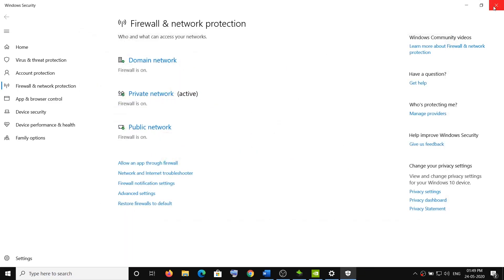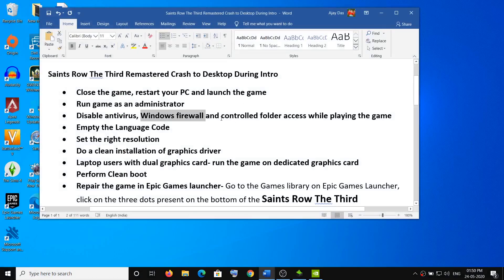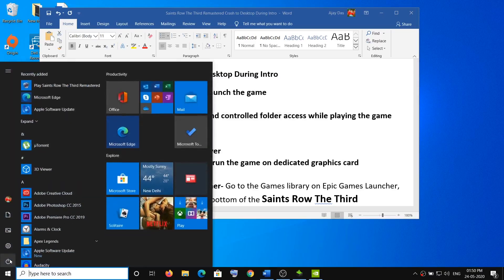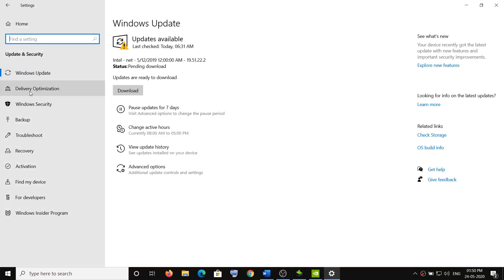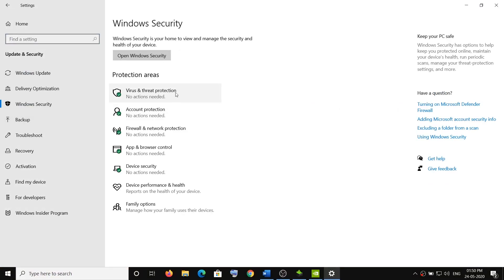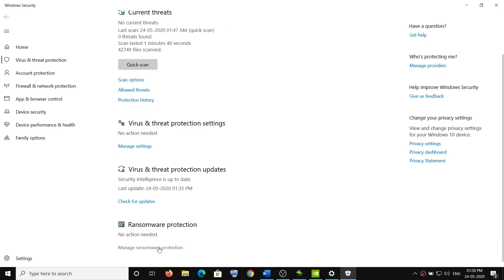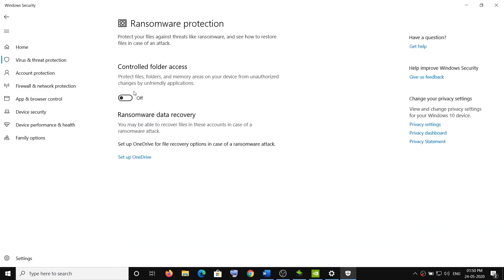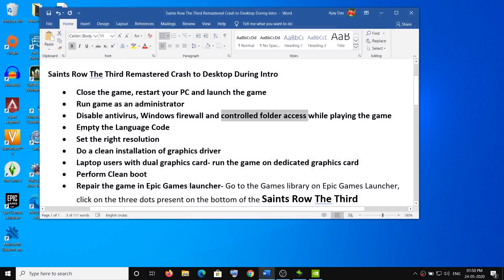Next, disable Controlled Folder Access. Open Settings, go to Update and Security, click on Windows Security, then Virus and Threat Protection. Click on 'Manage ransomware protection' and disable the feature called Controlled Folder Access. Then try launching the game.